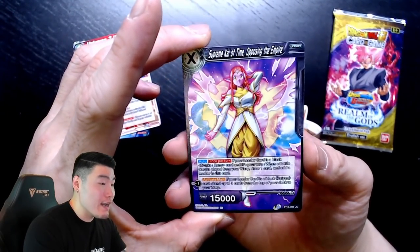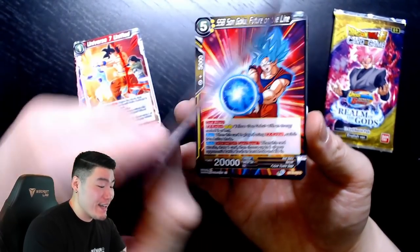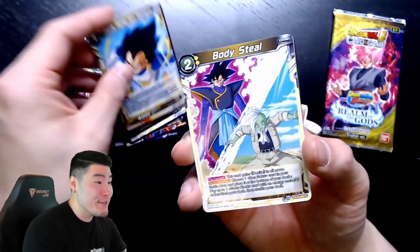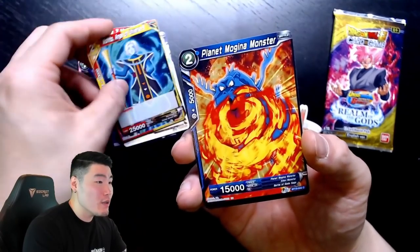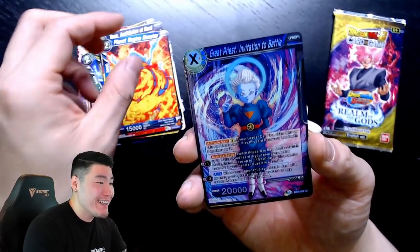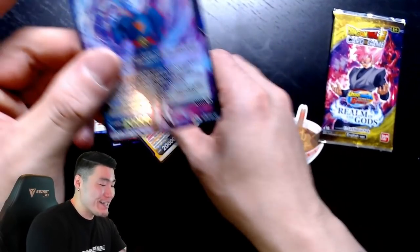This is a nice Supreme Kai of Time — first copy of her. I would love a reverse holo of this one. Pack seven cards: Super Saiyan Blue Son Goku, Cabba, Vegeta Body Steal, Toa, Mojito, Planet, Mojina, Monster, Great Priest, and a Super Saiyan 3 Trunks.